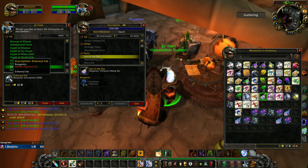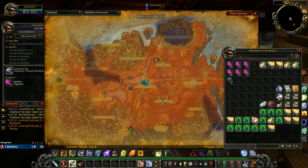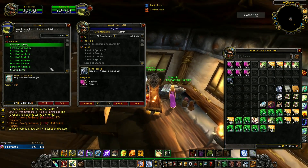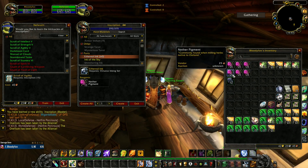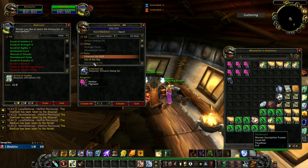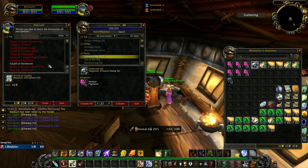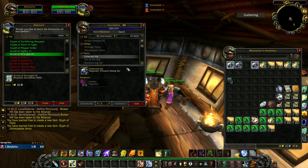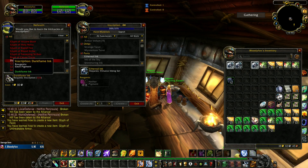We can now move to Outland. I'm in the tower in Thrallmar. If you are playing as Alliance, go to Honor Hold and find the Master Inscription Trainer — Master Scribe. Now let's make Eternal Ink, which you get from Outland herbs — there are about 8 types giving Nether Pigment and Ebon Pigment. Create All, then create more glyphs. Eternal Ink is gray at skill 305. Continue with more glyphs until 325, where you can create a new ink.